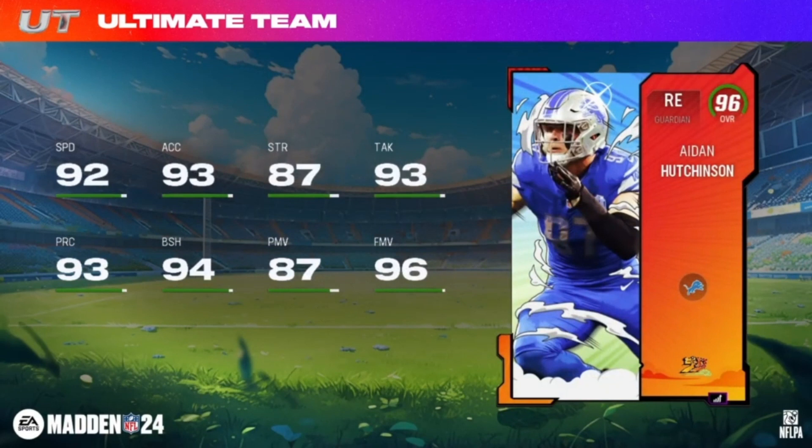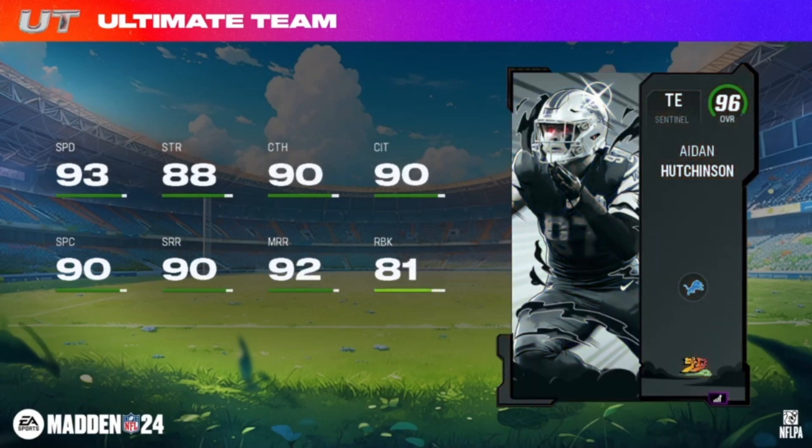Moving along to Aidan Hutchinson, Guardian right end, 6'7 264 pounds. Elevation one: No Outsiders and Unpredictable zero AP, El Toro one AP. Elevation two: Edge Threat Elite two AP, Flat Zone Knockout one AP. Elevation three: Double or Nothing one AP, Extra Credit zero AP — first Extra Credit discount at zero AP. His shadow item is a tight end, also 6'7 264. Elevation one: Honorary Lineman zero AP, Arm Bar zero AP, Edge Protector one AP. Elevation two: Secure Protector two AP, Post Up one AP. Elevation three: Tight End Apprentice one AP, Red Zone Threat zero AP.